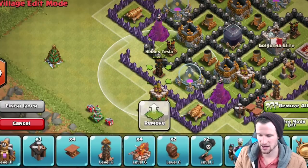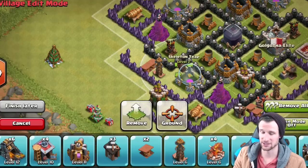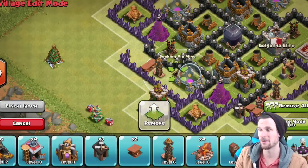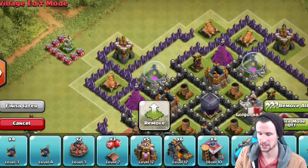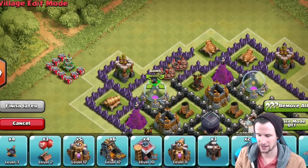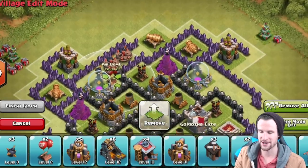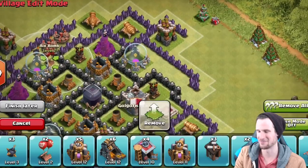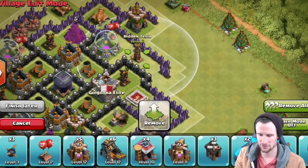We've got a tesla right there — going to throw two spring traps in front of that one. We're using our traps really well in this base and I think it's going to be absolutely amazing. We're going to throw in those air bombs and the skeleton trap. Up at the top we're going to go bomb, bomb, and mini bomb — if anybody comes in through here they are going to get annihilated. I dare somebody to attack from hogs right there; they will definitely regret it.